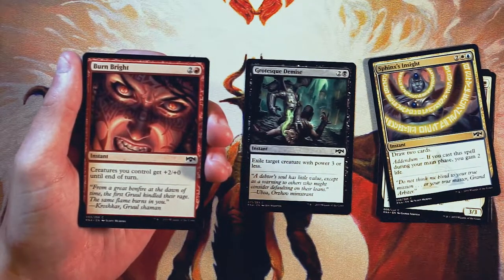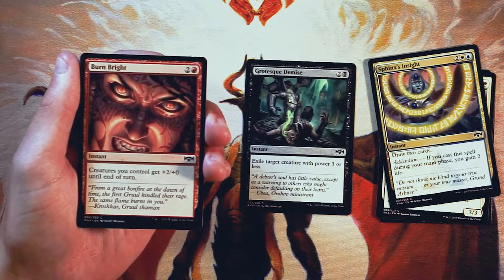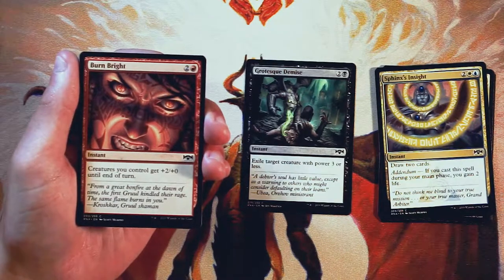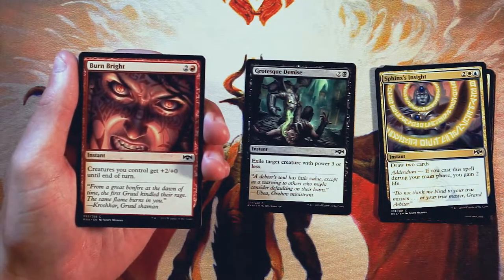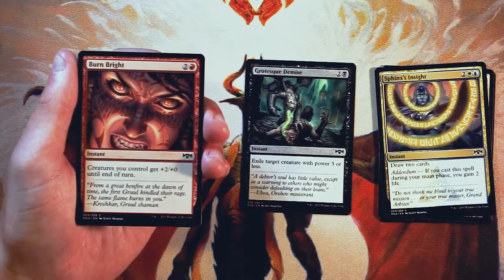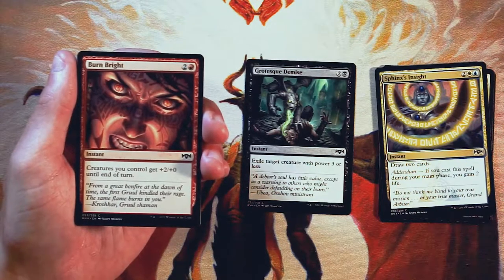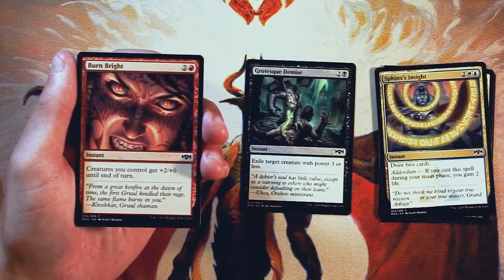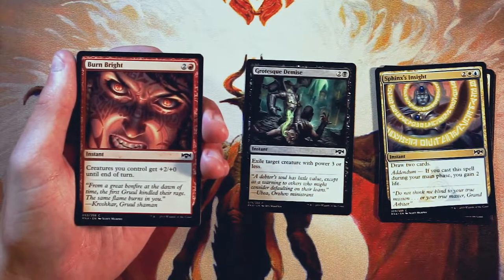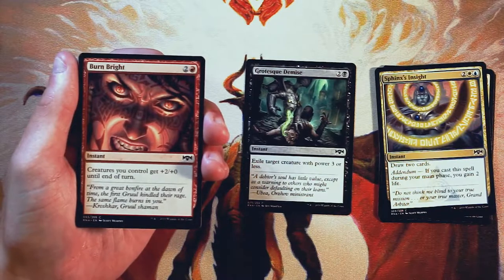Burn Bright is an instant for two and a red: creatures you control get +2/+0 until end of turn. This is really, really good with a go-wide strategy — like the Civic Stalwart plan where you play something like this and swing in for tons of damage. This is the big payoff. It's better to have the early game creatures first before taking a card like Burn Bright, but if you are in that strategy, this is a fantastic pick and exactly what you want to do. Just not something you want to first pick.